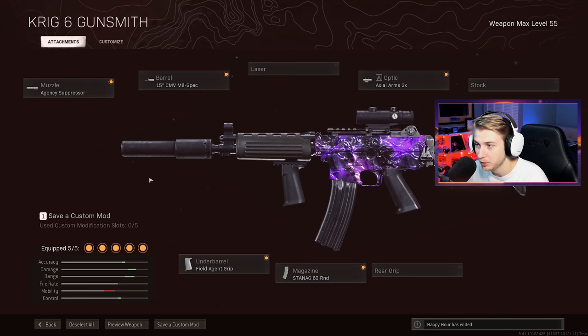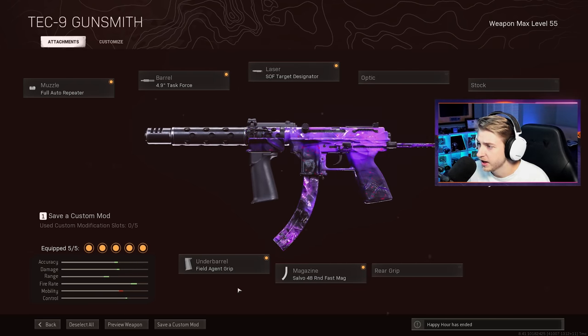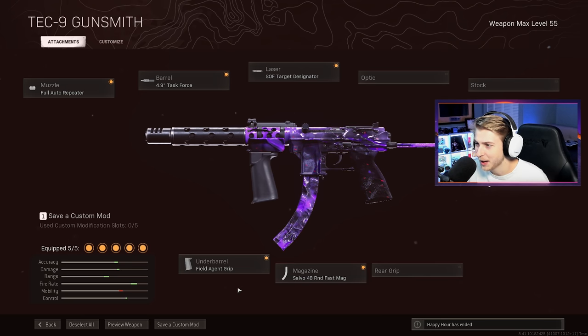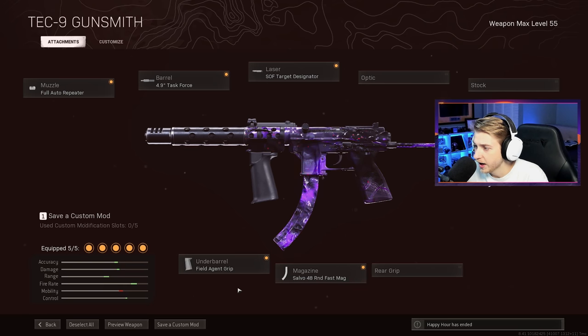Apparently this has no recoil. When I tested it out, it didn't seem like it had any. So this is what we're gonna be using for our primary weapon, and we're gonna be using the Tech-9 as our secondary. And to me, it looks like the camo actually moves way faster in Warzone than it does in Cold War, which honestly I think is nice — you get to see all the patterns on it, it doesn't get stuck on one for a long time, and it just cycles through the whole texture.